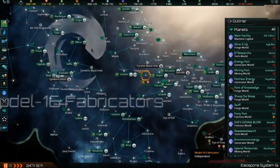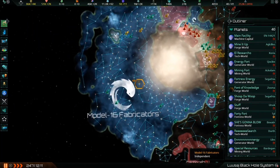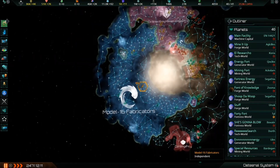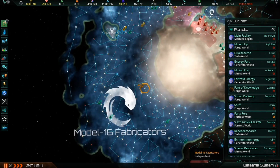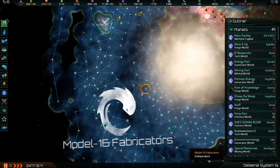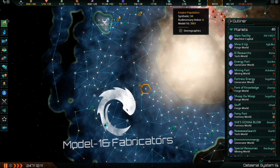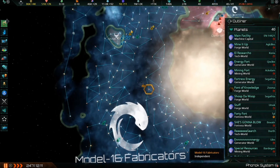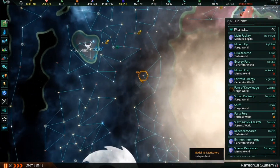I don't have a pre-selected save file — this is actually my current Iron Man save. I'm playing as a Machine Empire, the Model 16 Fabricators. If you look in the bottom left you'll notice it's very late in the game. On the right-hand side in the outliner, I have 40 planets under my control, and the total number of pops in my empire is over 4,000.